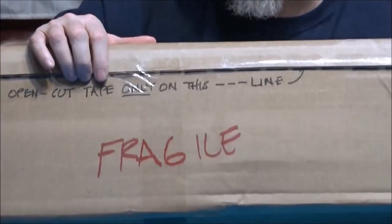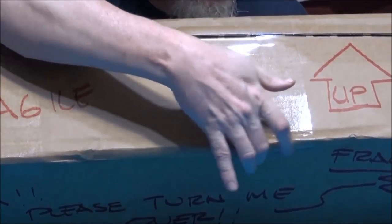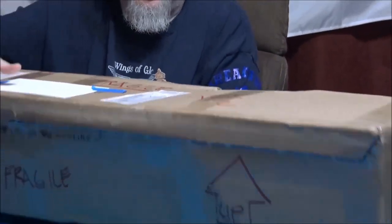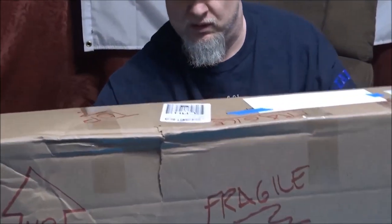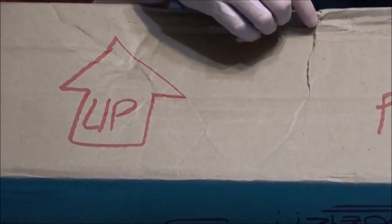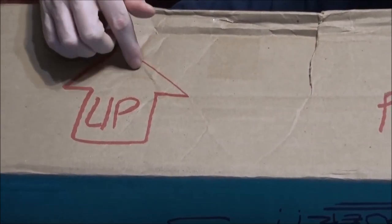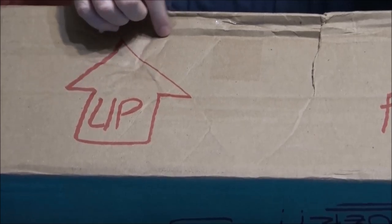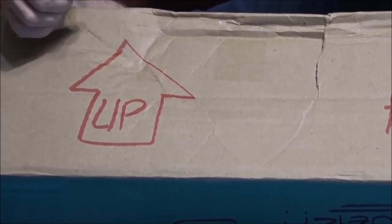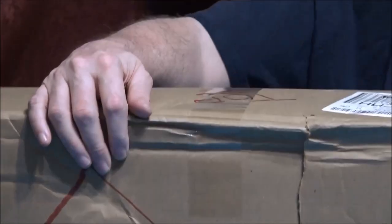Looking at the front, there's a place that's taken a hit and been pushed in, and the cardboard has buckled underneath. Turning it around — over here is where it took the most serious hit. There's a tear in the cardboard that extends about three or four inches down the side. And over here, there's a pushed-in spot in a sort of semi-circular pattern that, to my eye, almost looks as if it was made by the heel of a shoe. It's put quite a deep dig in there.